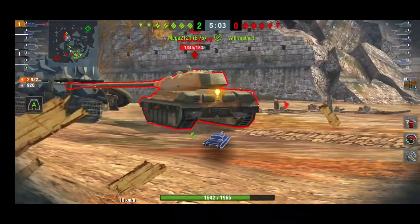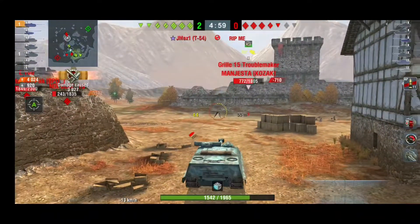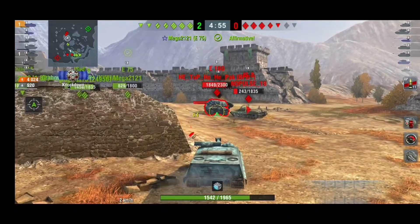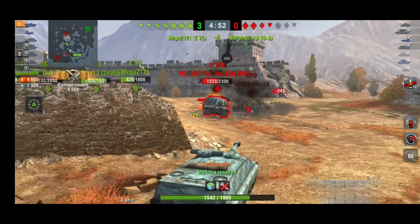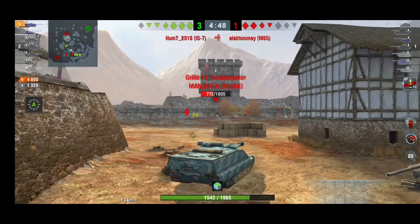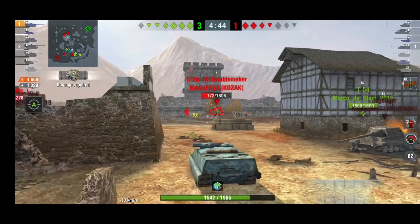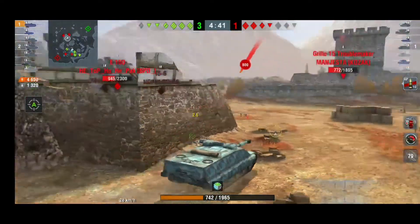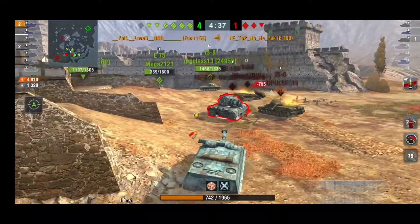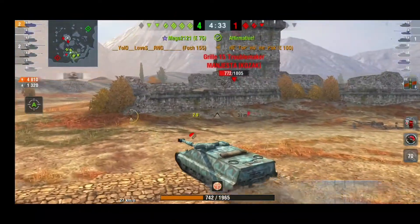He's just fully reloaded and hits the lower plate — oh my god, it's an IS-6! Yeah, it was the IS-6, and another shot into the second opponent. Now there's a Grille who definitely wants to get him, and there's an E100 on this side — but the E100 is not interested in the Foch, so he will simply clear out the Grille for his second kill.